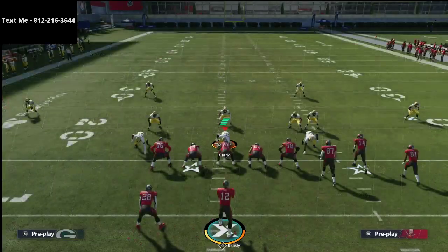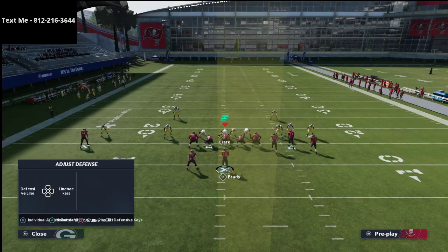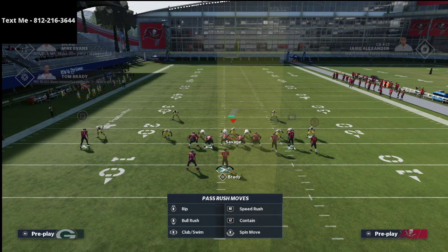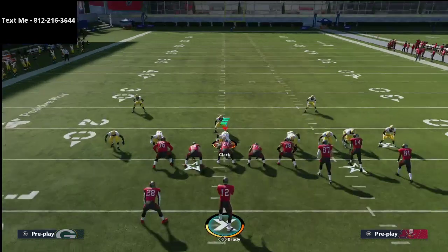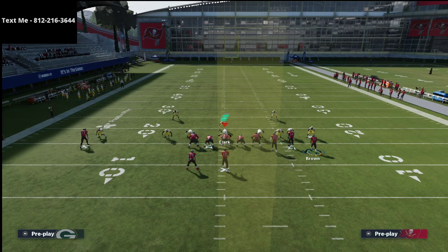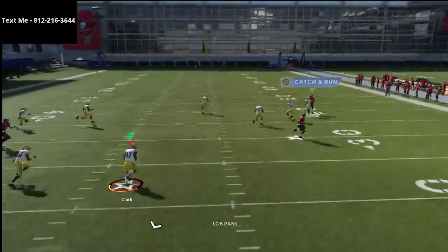It's actually a very simple play. All we're going to do is, if they're running some type of cover zero coverage or even a cover one coverage — maybe something like this right here where they have max coverage — basically all you're going to do is just motion this route. You can motion it left or right, either way is going to work. You're simply going to motion this route out, and if there's shading coverage underneath, you'll see that you're going to get an instant win animation.